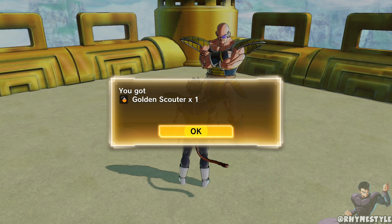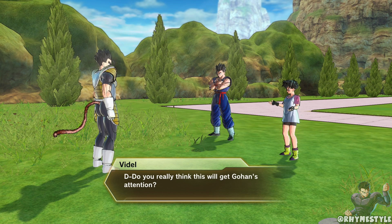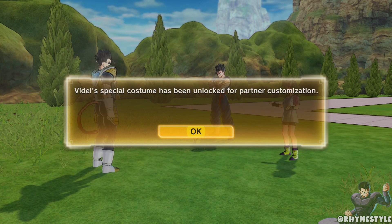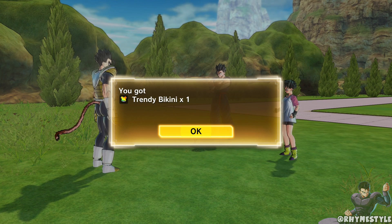Something else to point out: along with the brand new outfits — the Zeno outfit, the Merged Zamasu outfit, the Super Saiyan Rosé wig, and anything else I may have missed — you can also get old raid rewards this way. So stuff you might have missed in the past, like the golden outfits or the trendy suits, can also be obtained from your mentors. I don't know if everything will be included, like the Janemba sword, but items like the trendy suit and golden outfits should be available.